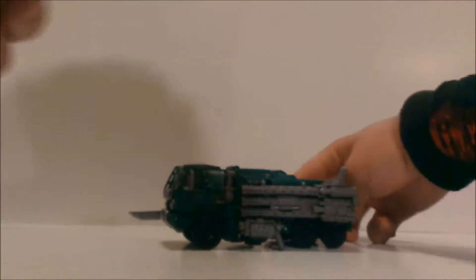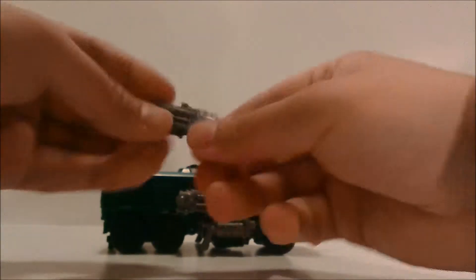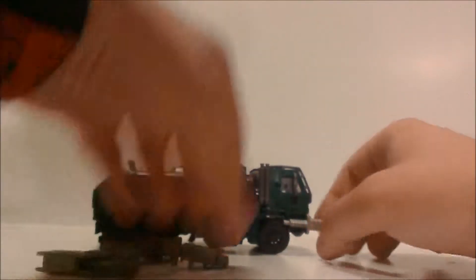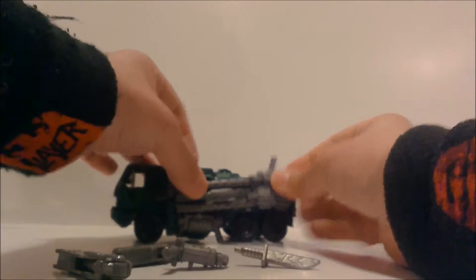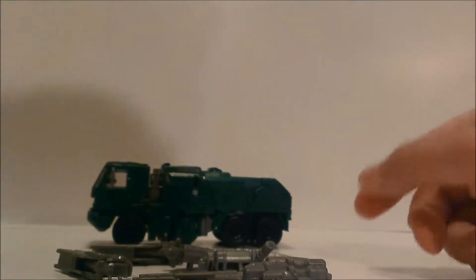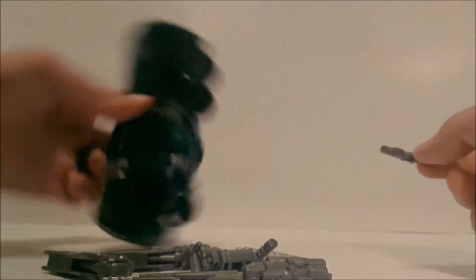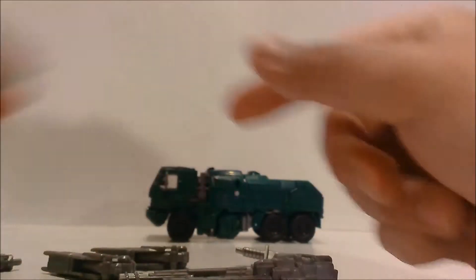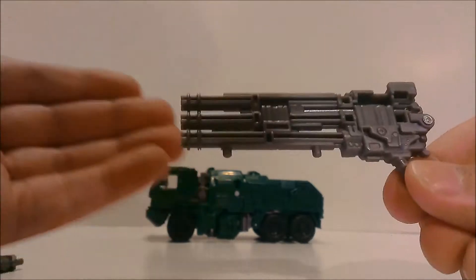He does come with a lot of weapons. He has two on this side that sit like this and you can't take these off. He also has a knife and this big one that sits like this. And he has two handguns that store in his legs underneath here, which I'll get to in a second. So in total he has two handguns, two bigger handguns, two shotguns, a knife, and a three-barreled minigun.